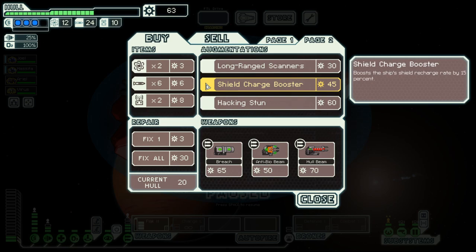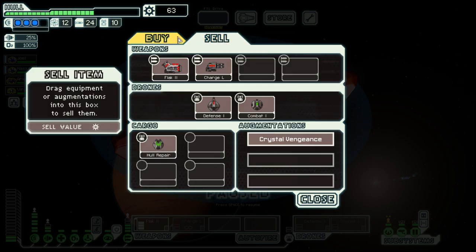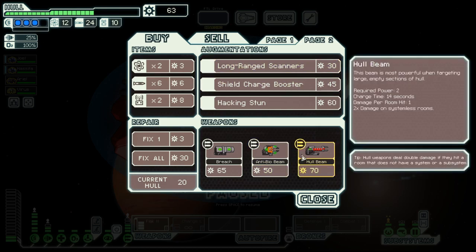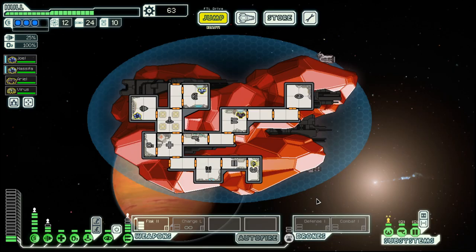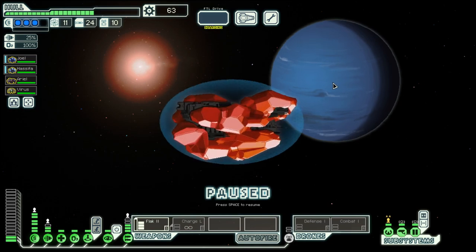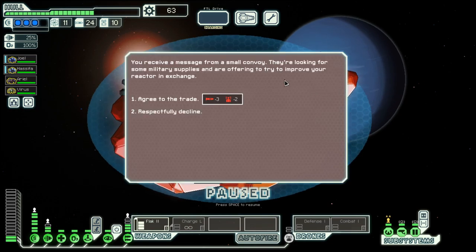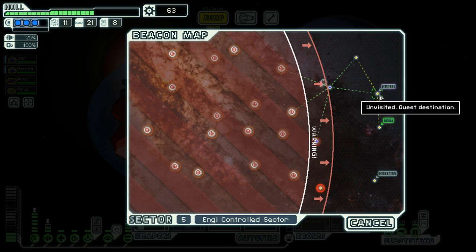Fuel for sure. A Hall beam would be an option, but we would need to sell the crystal vengeance. And the Hall beam is not that powerful. Reactor upgrade — yes, we can do that. And then we have the quest here.